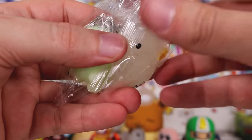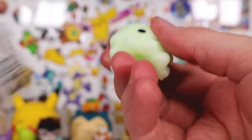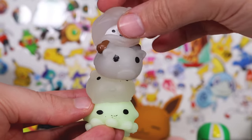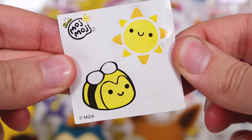Of course you get two Mod Mod. We have this little fellow and we've got the little octopus. Since these things are sticky they're kind of easy to stack, which is kind of cool — and we got stickers.